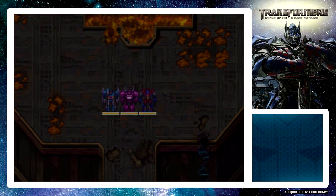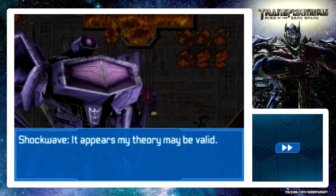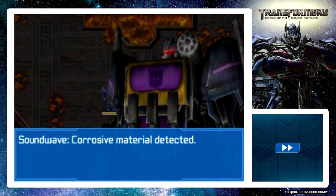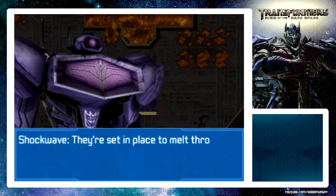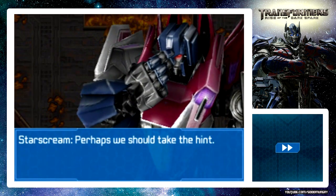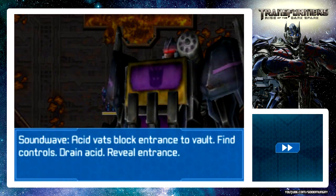Vault entrance done - very good, it appears my theory may be valid. Perhaps Shockwave, but no one cares if we can't get inside. What is that liquid? Corrosive material detected. Can't you just say acid vats like everyone else? They're set in place to melt through anyone attempting to enter the vault. Perhaps we should take the hint. No - we have orders to acquire the Dark Spark for Lord Megatron. Soundwave, what do you pick up? Acid vats block entrance to vault - find controls, drain acid, reveal entrance.